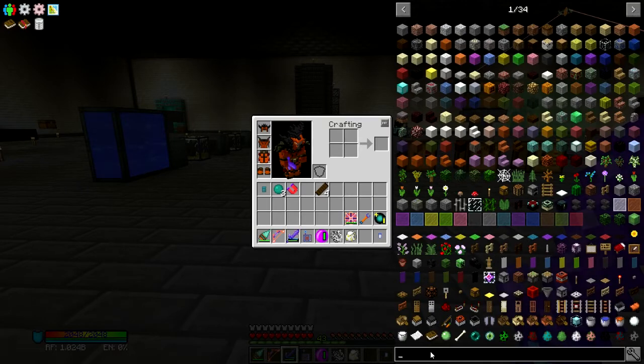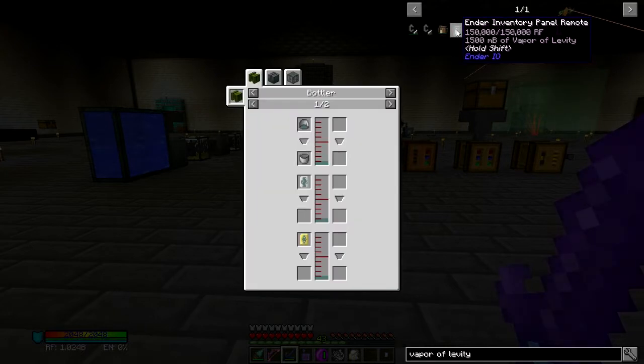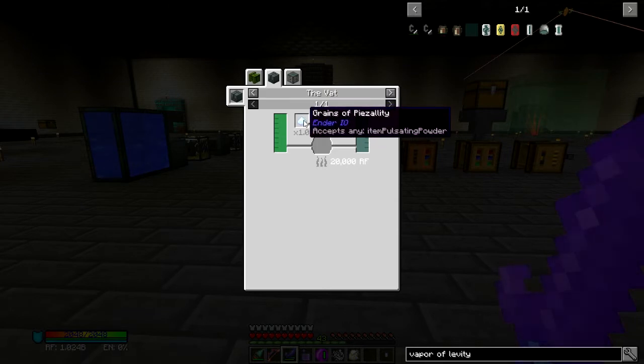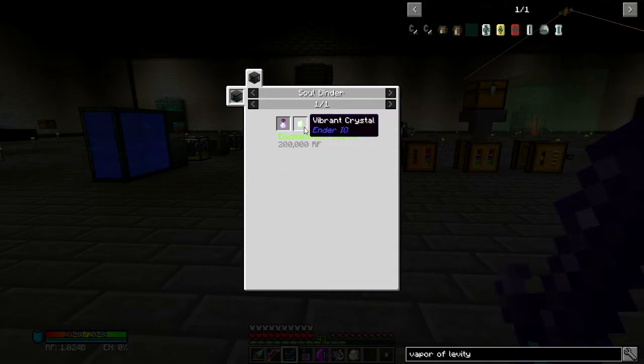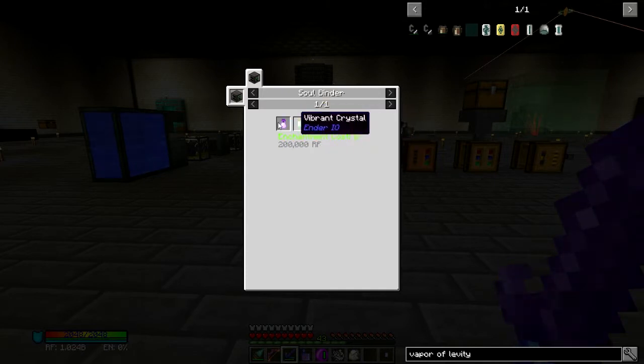Vapor of levity — I'm going to show you how to make this, but I'm going to make it off camera because this stuff is extremely slow to create. To make vapor of levity, you need grains of peasality and grains of prescience. Grains of prescience are made by grinding a prescient crystal, which requires a vibrant crystal and a shulker soul. That's why I'm duping these things, because they're a pain in the ass to make.